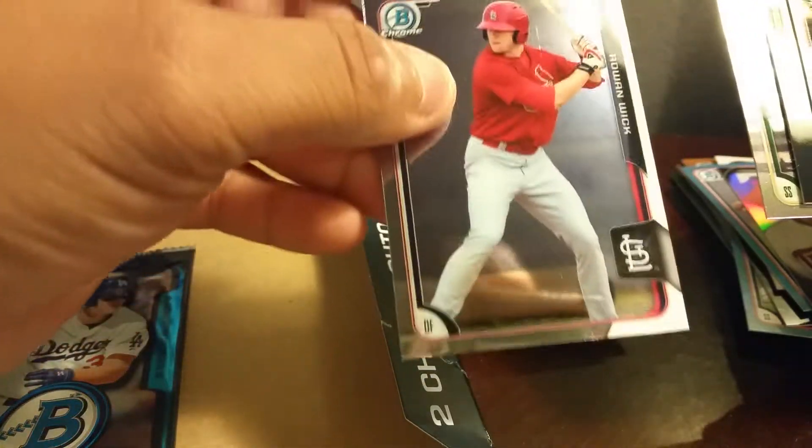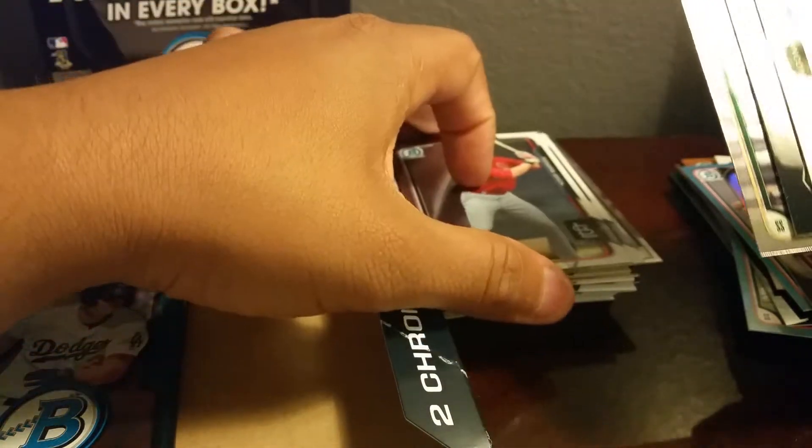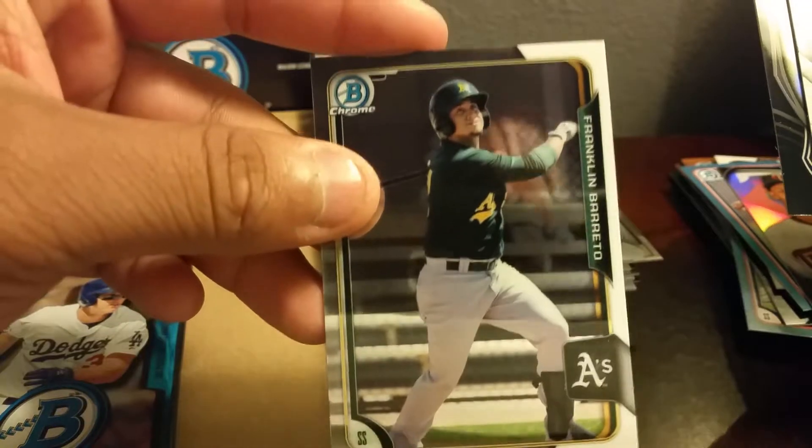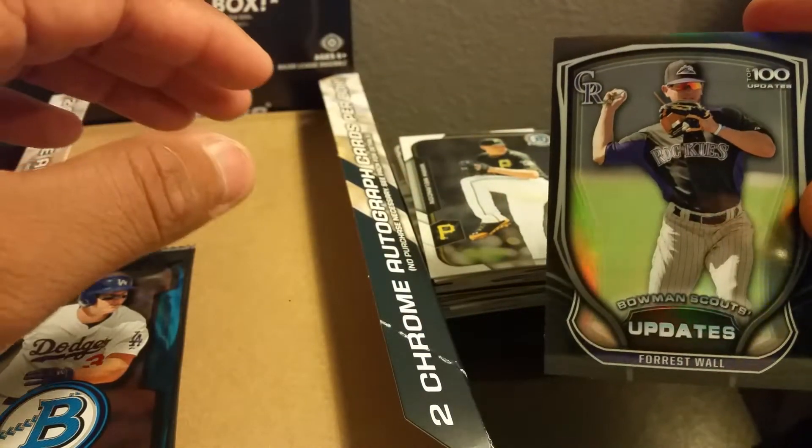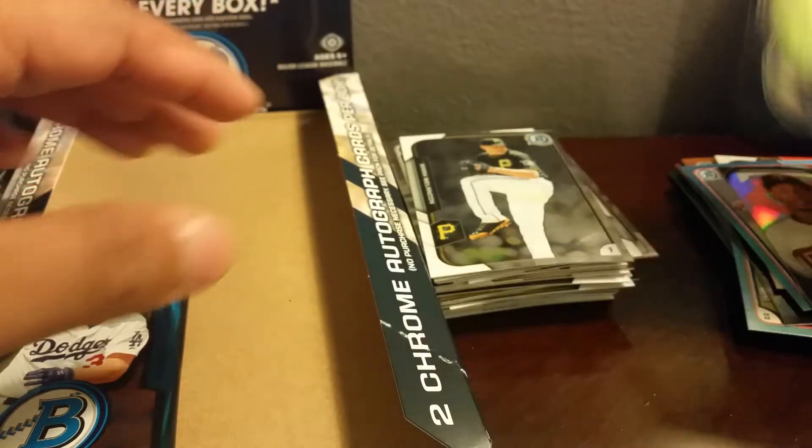Let's see here, we got a Rowan Wick, Franklin Moreno, Mark Cleland, and a Top 100 Forrest Wall — not numbered.